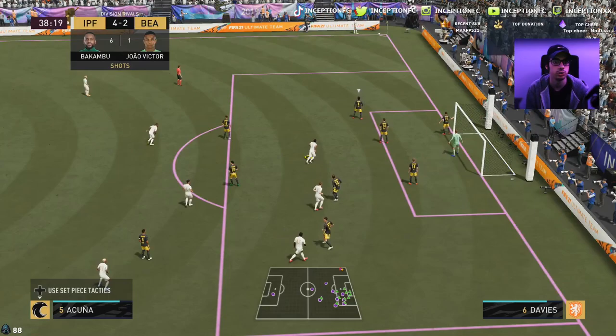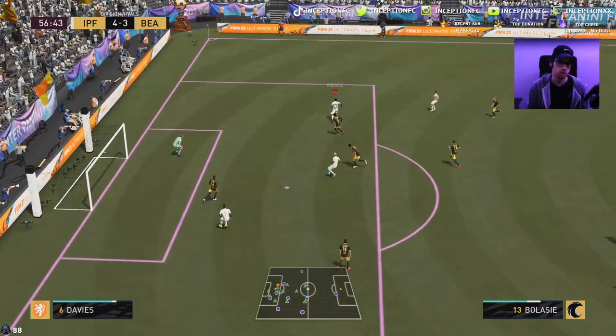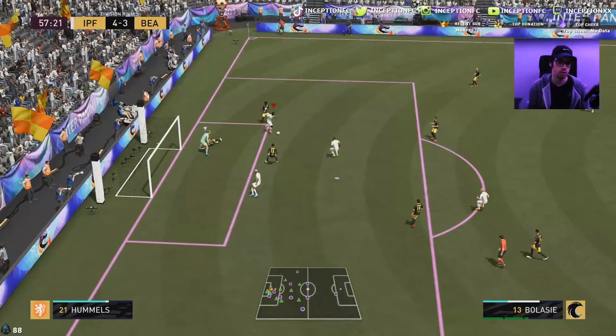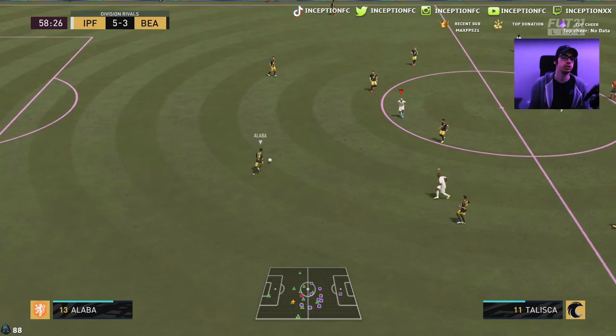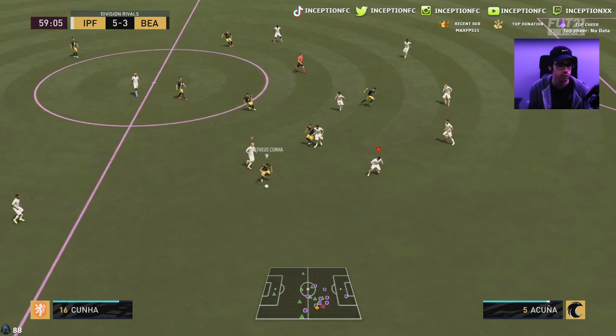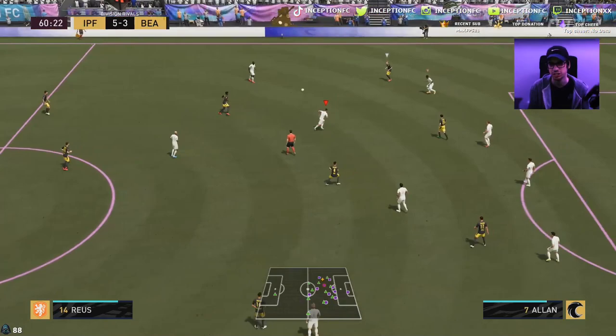I wish I generated more power behind that strike right there for the near post — would have been good. He adjusts his run right there. Nice little goal — we'll take that. The medium-medium work rate is noticeable. Like, if it was a high-medium work rate with his attacking positioning, the way he would utilize empty space would be a little bit different. But the medium-medium work rate doesn't affect the card in a really poor way — it still works out really nicely. It's not a huge deal at all.